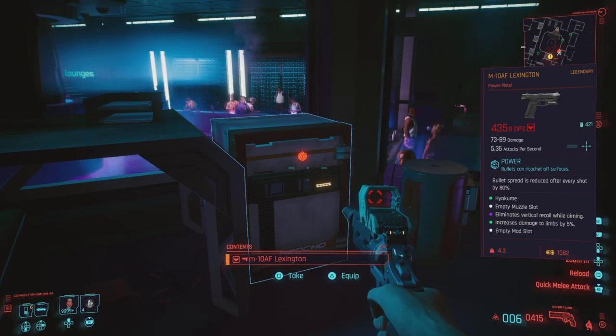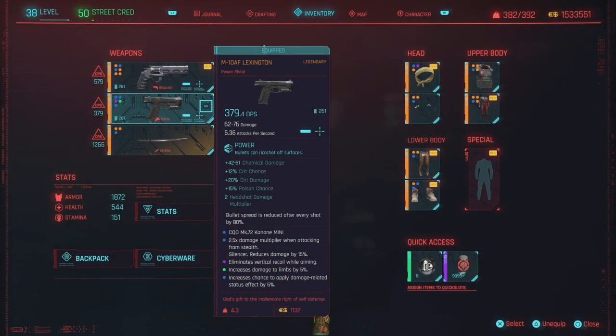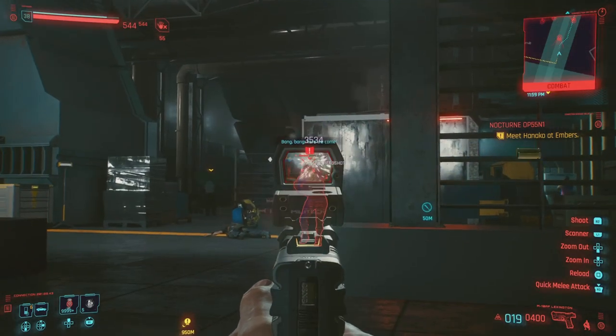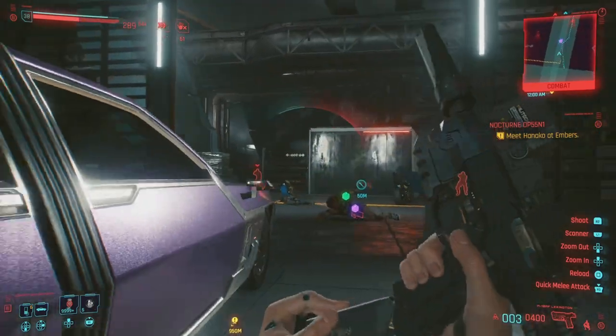This is a very cool pistol because you can put a silencer on it, and if you're running a silenced build, you're going to have a whole lot of fun with this weapon. The M10AF Lexington has some pretty nice stats: crit damage, chemical damage, crit chance, and poison chance as well. Here it is in action.